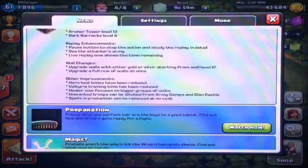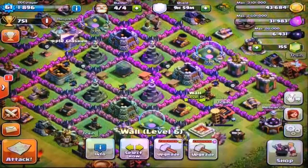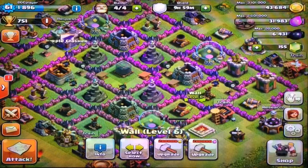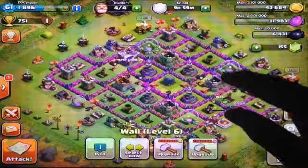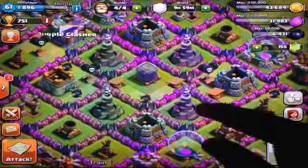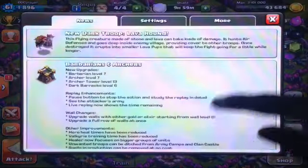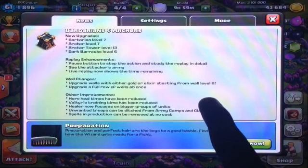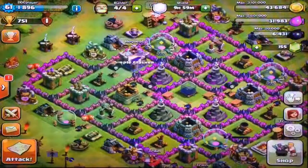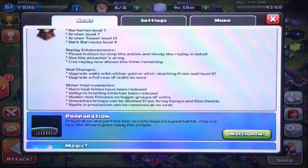We got some more things to show you guys — the wall changes. This is a really cool thing: you can now upgrade your walls using both Gold and Elixir at the same time. If you press on one wall, as you guys can see, it costs 200,000 Gold and 200,000 Elixir to upgrade. It goes a lot faster doing it this way. For beginners in the game, it only works when your walls are over Level 6. If you're below Level 6 on the walls, you can only upgrade them with Gold.